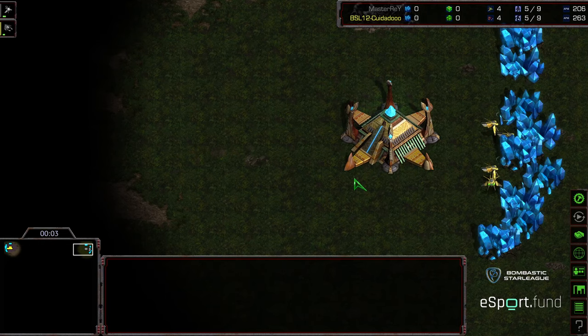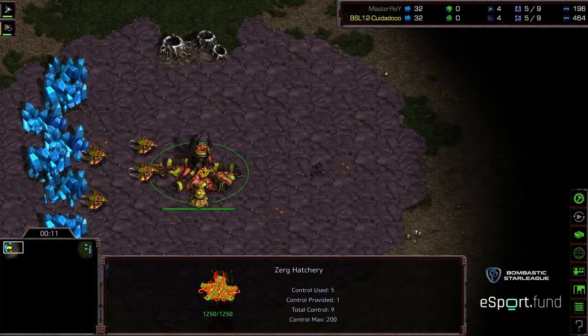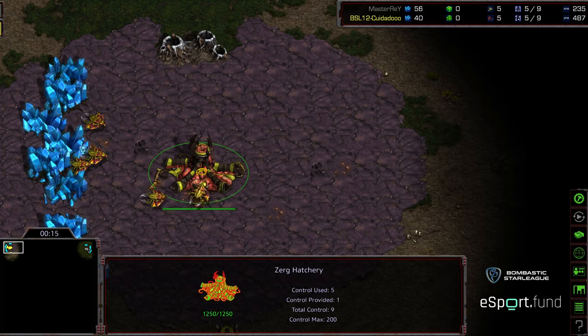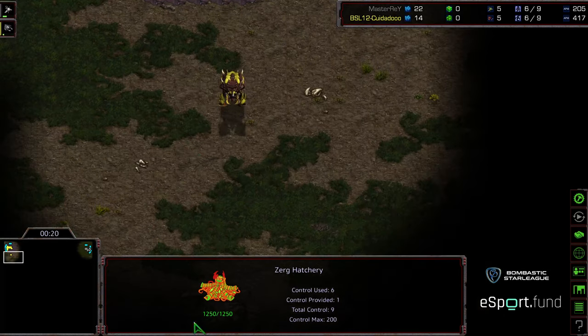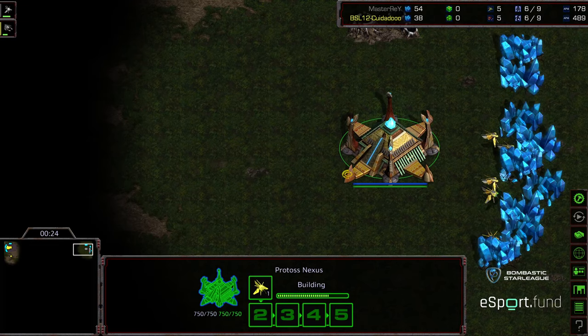Welcome to game two between Master Ray and Zeddy, aka Qwadadu. Upper right hand corner we have Master Ray as the gray Protoss. Upper left hand corner we have Zeddy as the yellow Zerg. This is on Polypoid, and this is BSL Season 12 semi-final game two between these guys. Master Ray taking game one, and if game one was any indicator, we are in for a fantastic series.